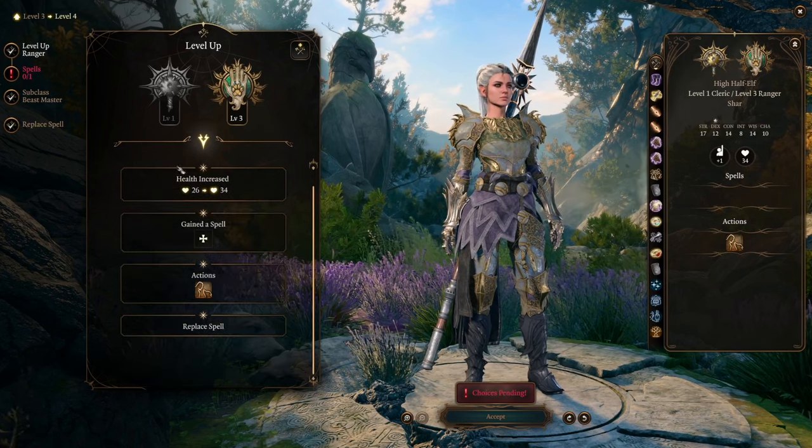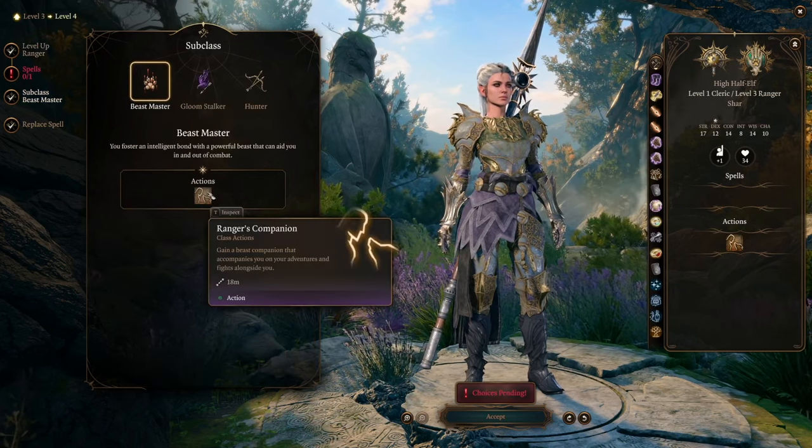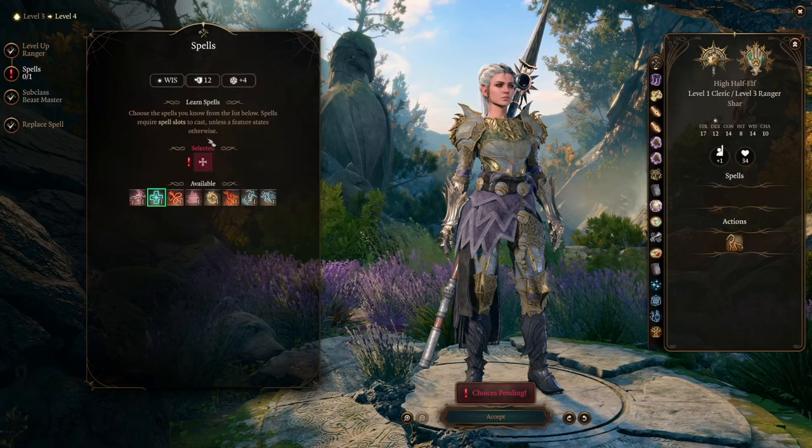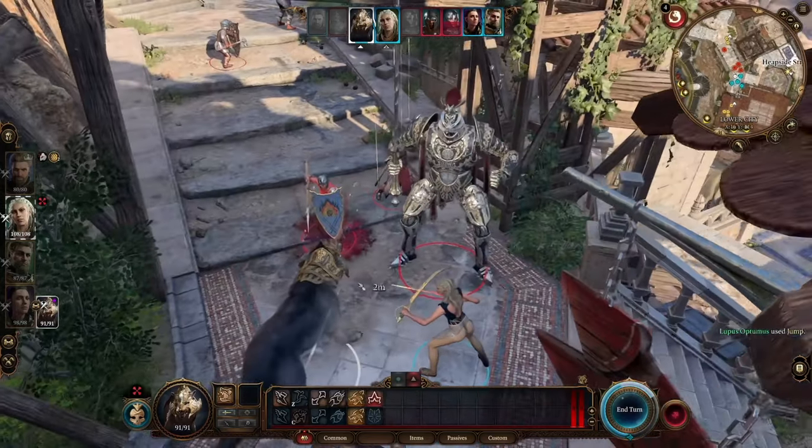Our next level opens up our subclass and we're picking Beastmaster. Beastmaster comes with tons of pets. The theme of the build is using the wolf, as Shadowheart is technically afraid of wolves as part of her backstory. I highly suggest playing with the other animals as well, especially when your Ranger level is 5.